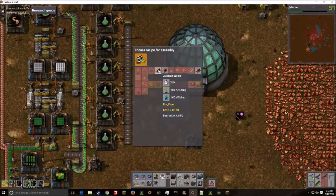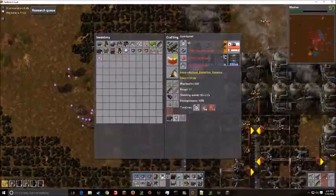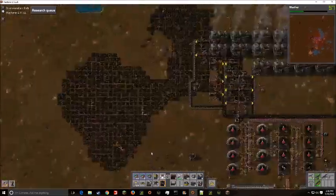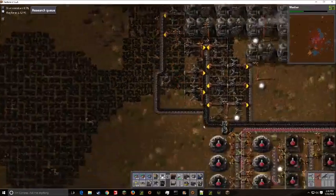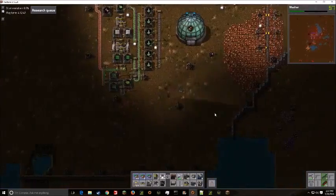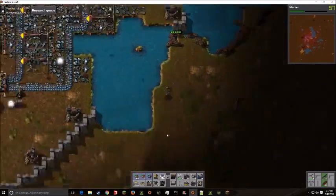Now we're actually experimenting around with the tree farm mod. One of the recipes requires just water and this sapling thing it adds in — which is one wood a piece, and it takes 10 of them — and it gives you 25 wood after an extremely long period of time. This actually causes a problem because I'm running around waiting for the pump to craft. In the back of my mind, I was thinking I hope this mod will work because it requires regular water, and if all the water is seawater, I wasn't sure if it was going to work. We go and grab enough wood to do the starting recipe.